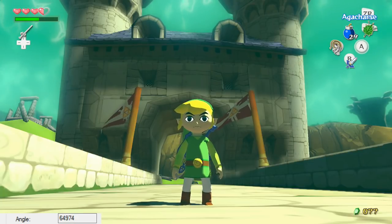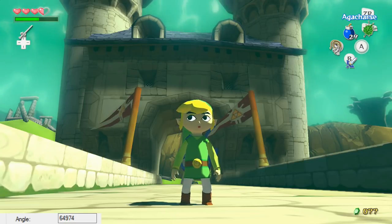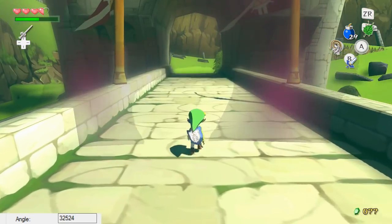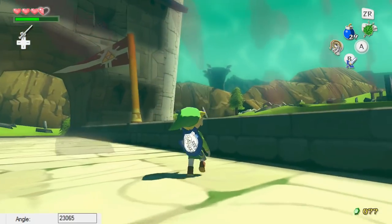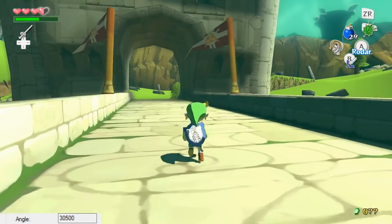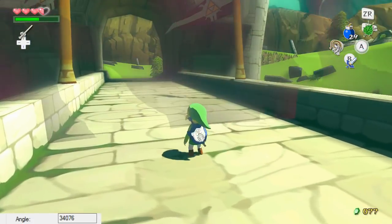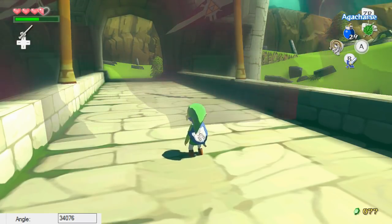Alright, hello everybody. I am Gymnast86, and the day that we can skip the barrier has finally come to pass. That's right — we can now get past this stupid wall that's blocking us from getting early access to Ganon's Tower. Basically the barrier is a big giant cylinder around Hyrule Castle in the Wind Waker, and it's the only thing that prevents us from trying to get to Ganon's Tower early. Today, April 10th, 2017, a consistent setup has finally been discovered for barrier skip.